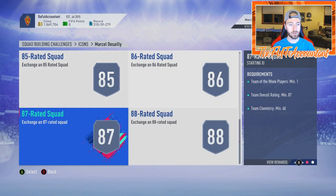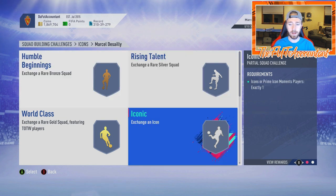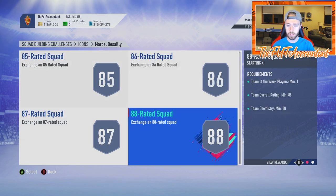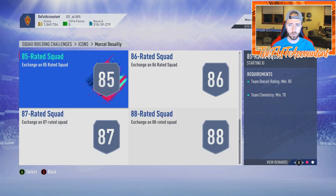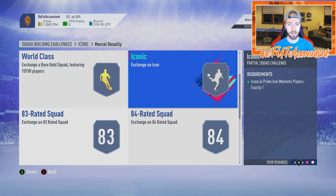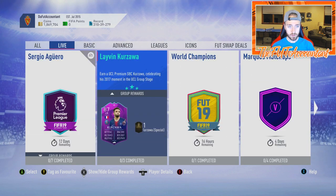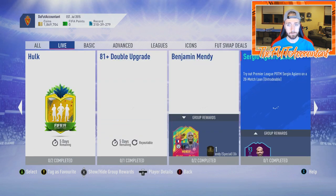If it's not one you want to do now, this is the type of SBC you could easily do later in the year during Team of the Season when you're doing upgrade packs. There's no time limit on it, so I'm going to be looking to do it then. It's pretty cheap - 88 rated one team of the week, I think you need four Team of the Week players total for the entire squad, and then obviously an icon.